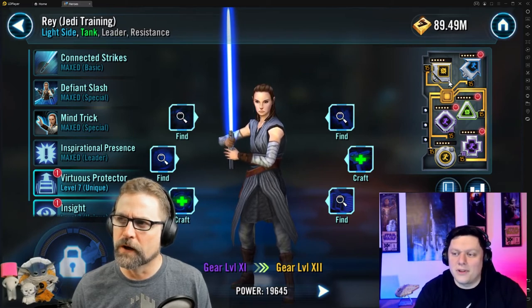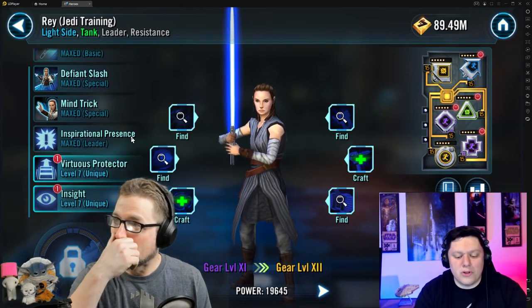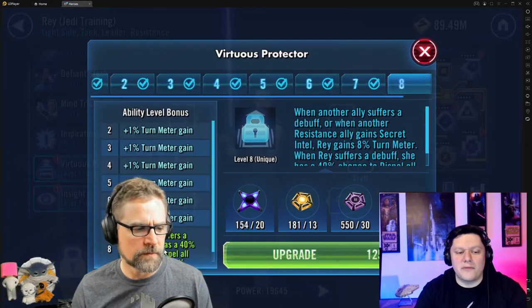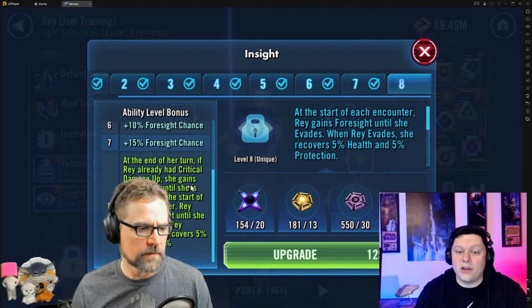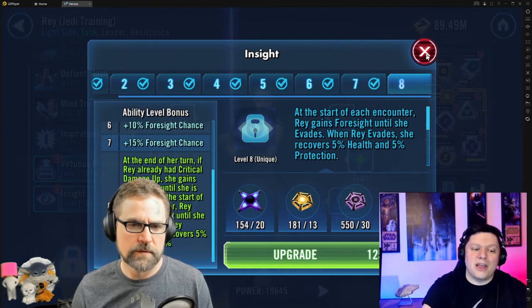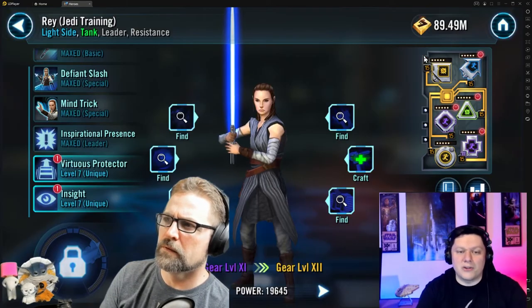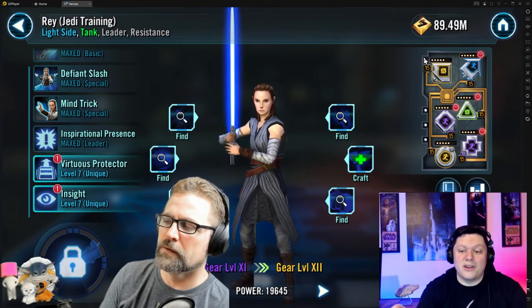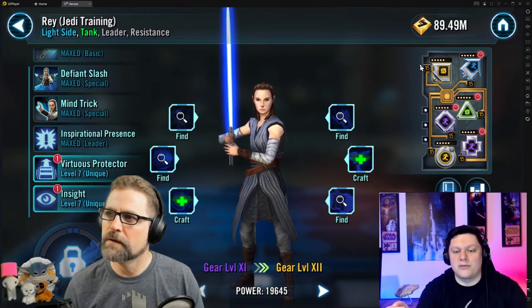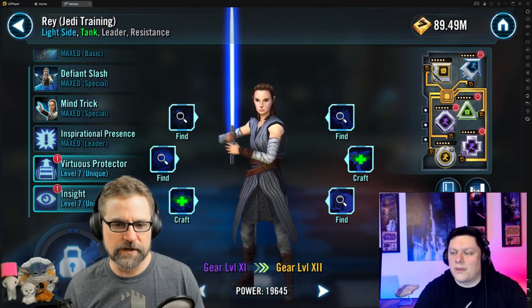That's where the two modding approaches kind of change. If you don't have Resistance Hero Finn, protection doesn't matter, because she's never going to get hit. The whole point of that team is R2 stealths everybody but BB-8, so she's under stealth most of the time. When she's not, she has Foresight — so who cares how much survivability she has, she's just not getting hit. Once you get Finn he forces the taunt on her, and that's when you need to change how you mod her.